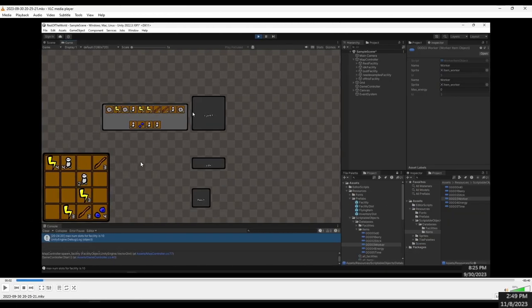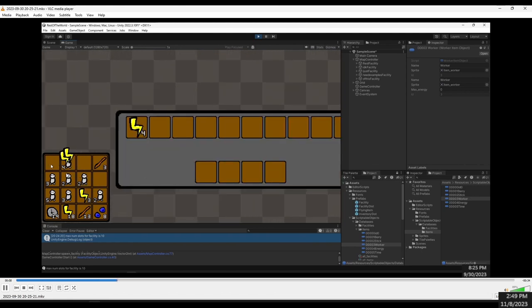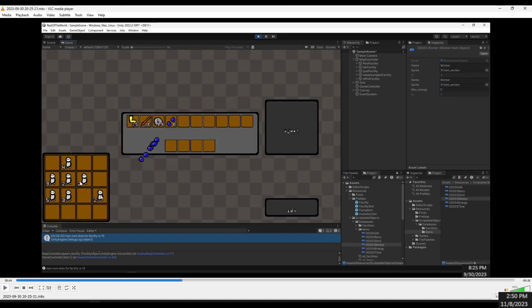I added a couple more items: a worker, energy, and a clock. Workers are different than other items because they do not stack. For instance, the energy symbol already has four — when I click a stack of three, it adds three more, because that's what stackable items do. But when I add workers, they don't stack and each goes into its own slot. This is because the number on a worker is not the count of how many there are — it's going to be the amount of energy that the worker has.